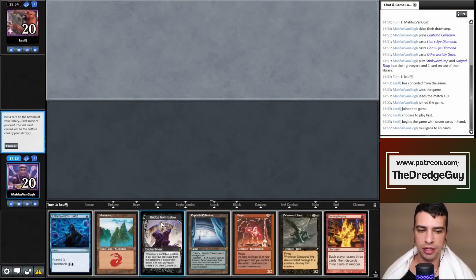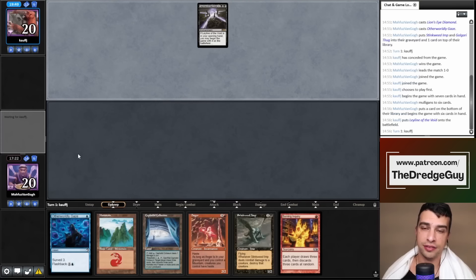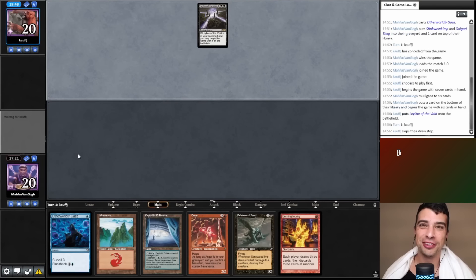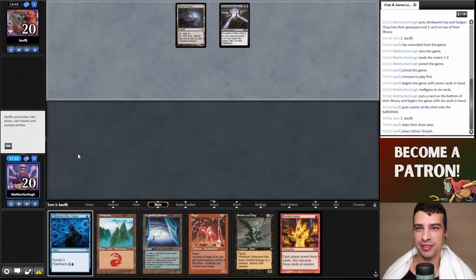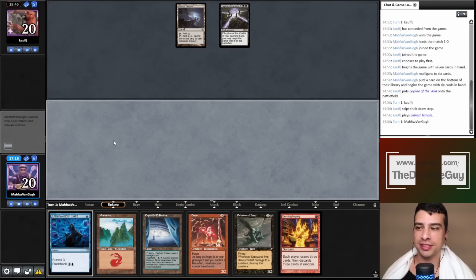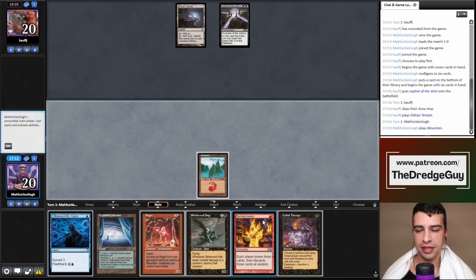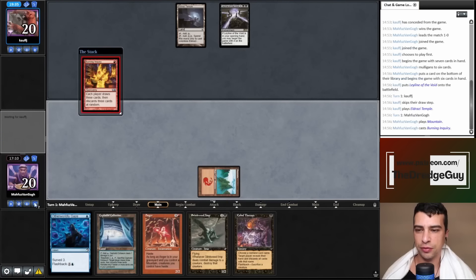My opponent has Leyline of the Void — we'll probably lose to it. My opponent kept seven. They're on Eldrazi! Now I know why they hid information on game one — I'll sideboard optimally now. I probably just lost. I'll start with Burning Inquiry — knowing what I know now, I'll sideboard in the best way possible.